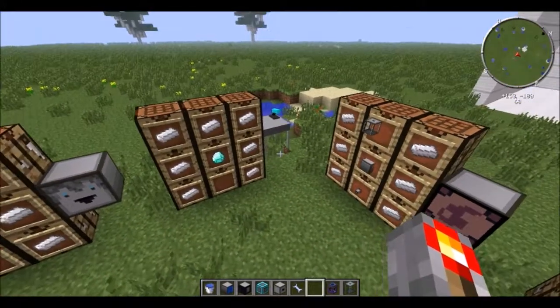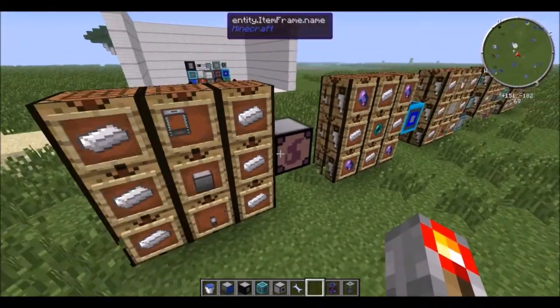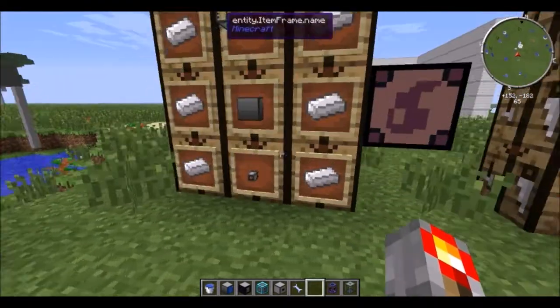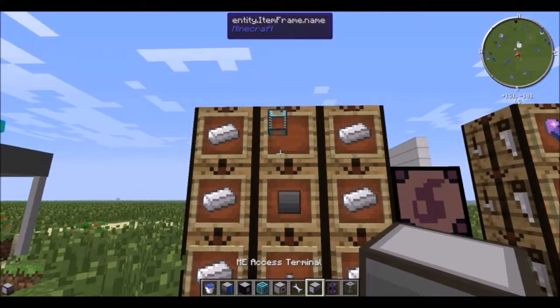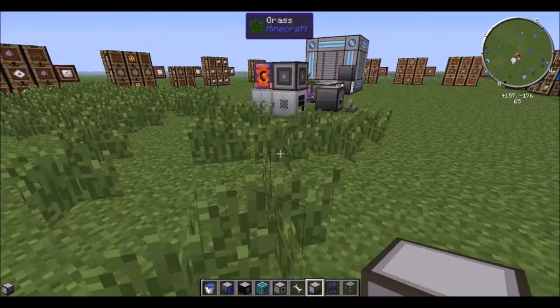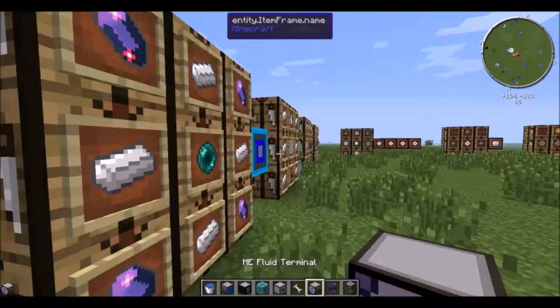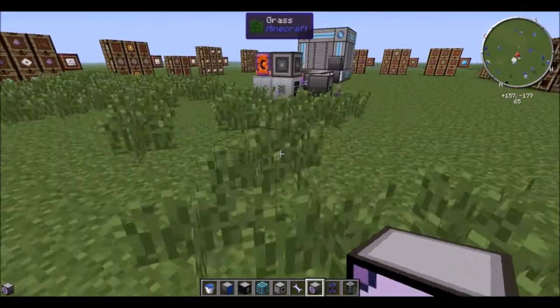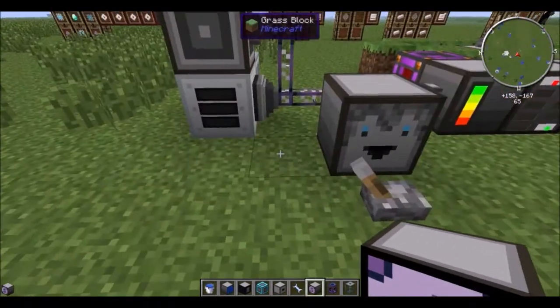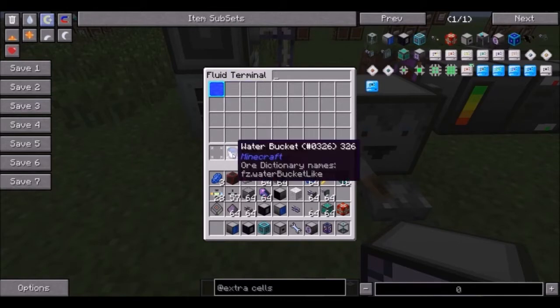Soldering station — I'll tell you what that's used for later. You can also get a fluid terminal if you want to use your fluids. Take a regular ME access terminal, a tank, cable, and iron. This will give you access to all your fluids. Just plop it down and it'll give you access to your fluids — you can select an item and it'll fill or empty the bucket.